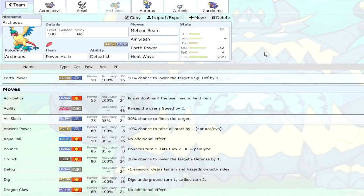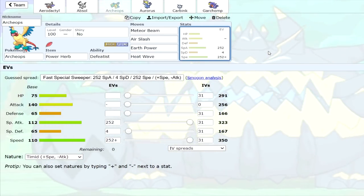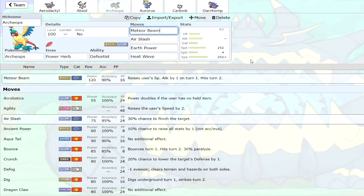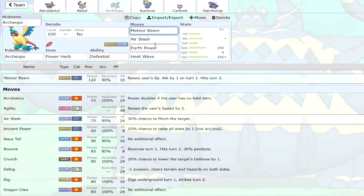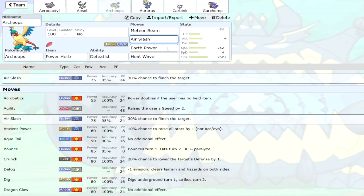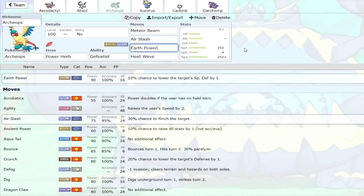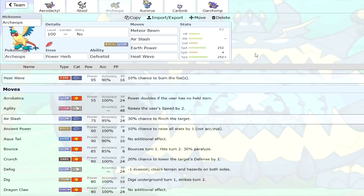Next one is Archeops. A lot of people don't know this, but Archeops actually has a good Special Attack stat — base 112 is very solid. Even though this is normally seen as a Physical Attacker slash Lead set similar to Aerodactyl, you can now run Meteor Beam, which boosts your Special Attack. Power Herb with Meteor Beam is a way to get off a very powerful hit in one turn and raise your SpAtk. You don't want to be going for Meteor Beam multiple times because that means you have to take a hit or predict their switch. But now that you've got your boost, you can go for a nice +1 Air Slash — Air Slash is also new, a very nice addition. Earth Power is very nice for Steel and Rock types, and Heat Wave is kind of filler. The main moves you want to run are the first three.